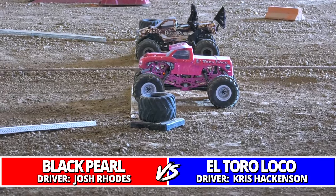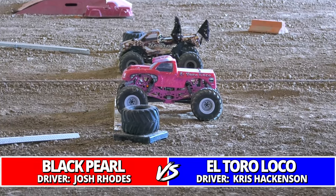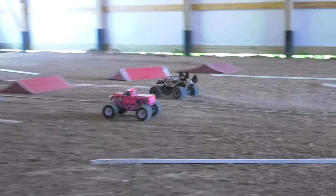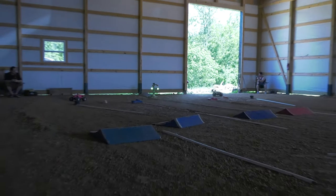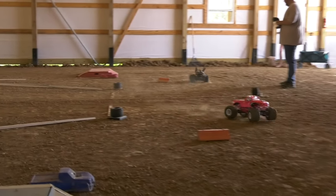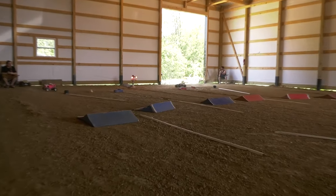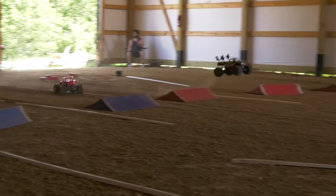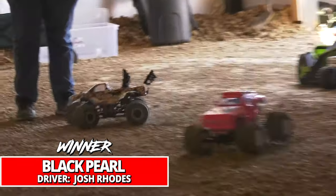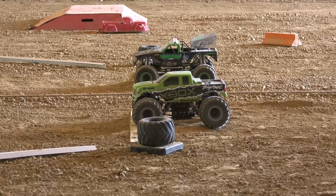Round number two of action. At the top of the bracket, this is the first time we see Black Pearl, our fast qualifier Josh Rhodes, and pink El Toro Loco from Chris Hackinson. Rhodes is off to a big jump but awkwardly over the first obstacle, with Hackinson right there in the pink Toro Loco. But the sails are set as Black Pearl sails into round number three.